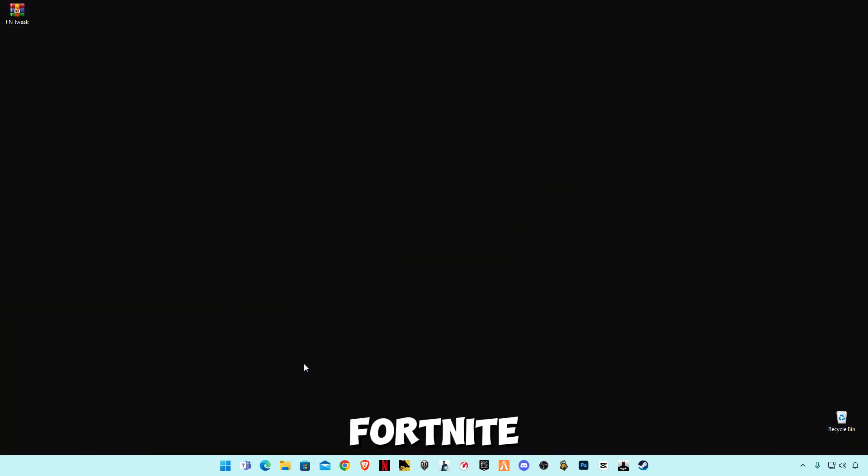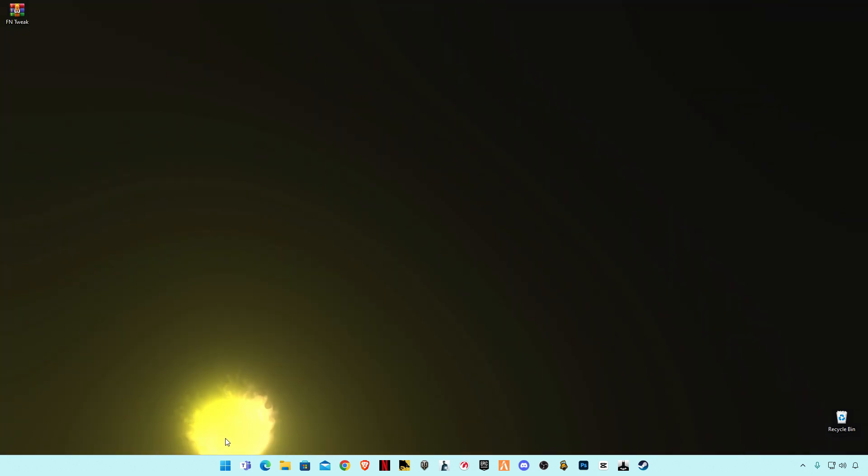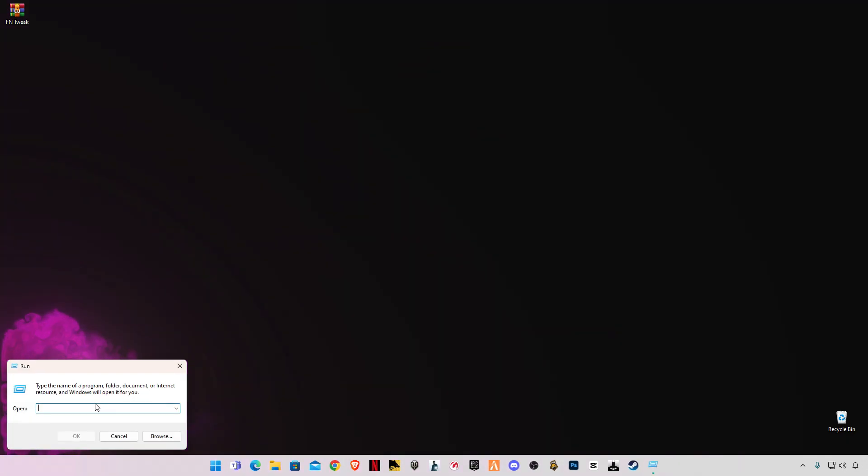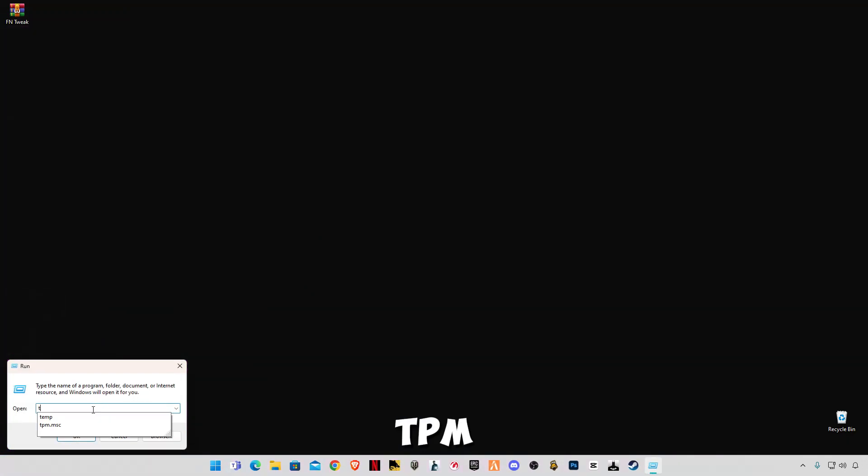You also have to enable TPM 2.0 if you want real performance from Fortnite, because Fortnite is a game which has so many issues with FPS and stuttering from time to time. To check whether your TPM is enabled or disabled, press Windows + R on your keyboard, or right-click the Start button and click Run, then type tpm.msc.